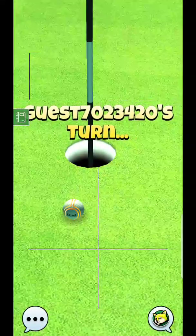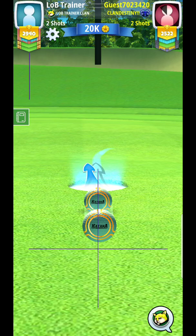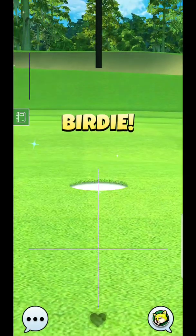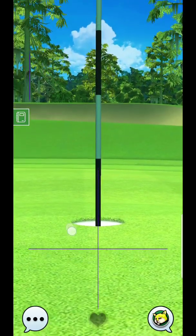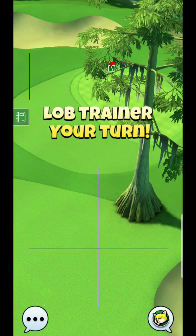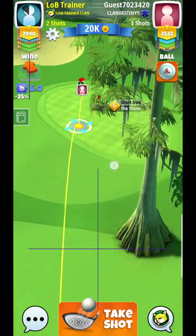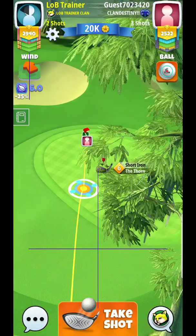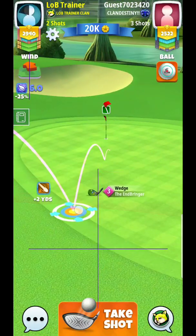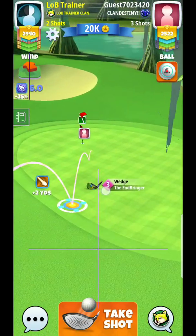Had it not clipped the bunker it would have rolled out this far. If you have more advanced clubs — like Apocalypse or something with about 60 topspin — you're going to be able to get it up to where I did. And with more accuracy, like using Apocalypse or Thor's Hammer, it probably would have had enough accuracy that I wouldn't have clipped that bunker.